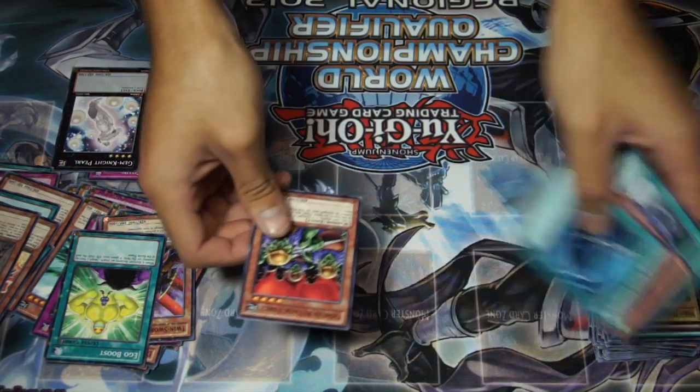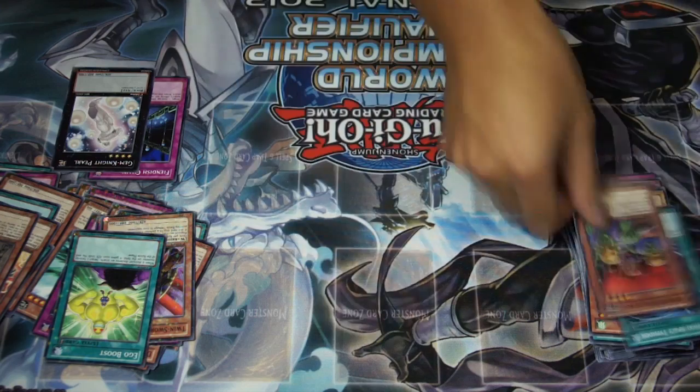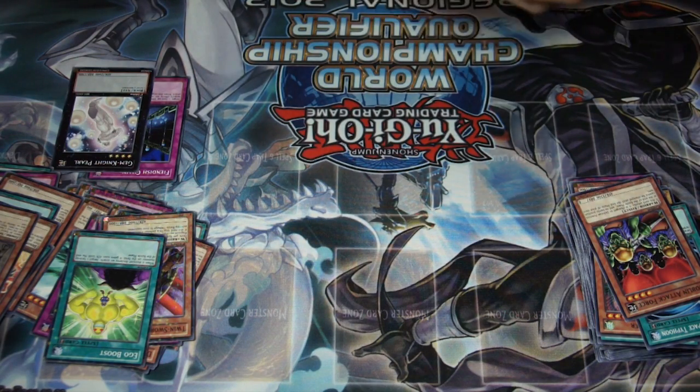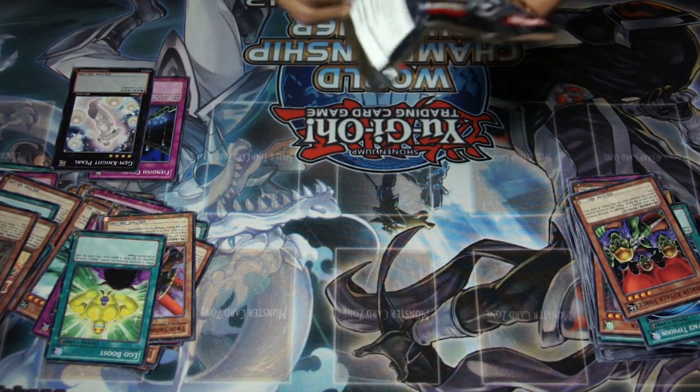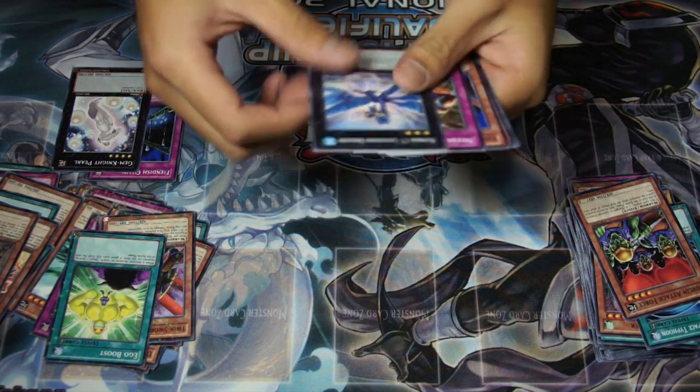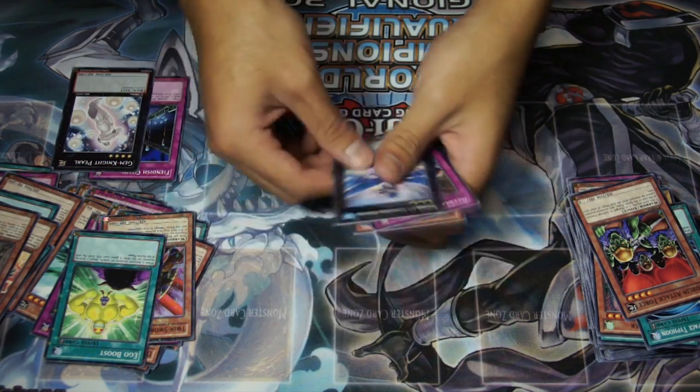Oh there we go — old school beatstick Goblin Attack Force. 2300 attack but goes into defense mode after an attack. But still pretty good — summon, attack into Lagia or Leviathan. Master Despair and Witch of the Black Forest.